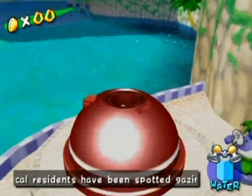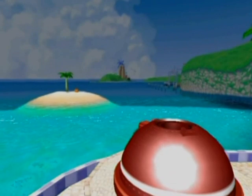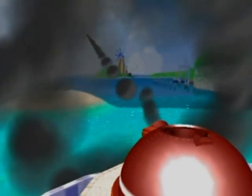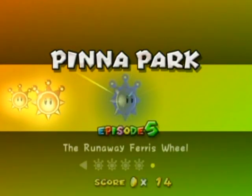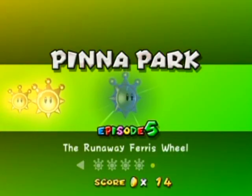Hello everyone and welcome back to the walkthrough. Let's go back into Peanut Park and do some more shines. I just don't feel like doing the blue coins or gold coins just yet, so I'm going to clear all Peanut Park of shines before I go back to Bianco Hills and 100% it. So let's start with episode 5, the Runaway Ferris Wheel. Here we go.